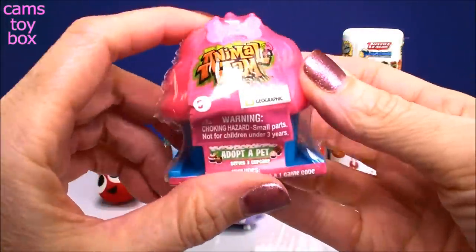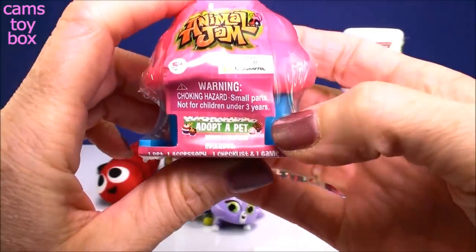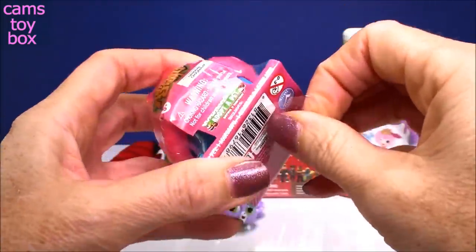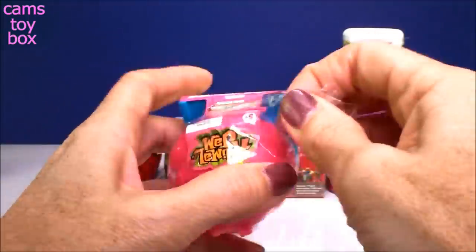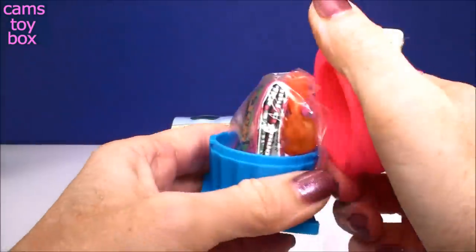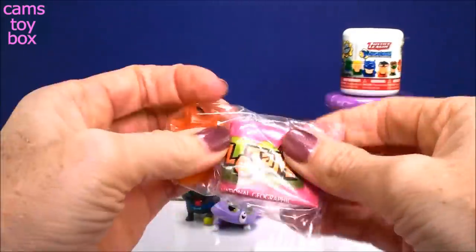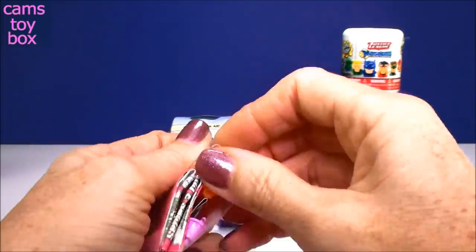Here's another one. This is another video game you can play - this comes from Animal Jam. It's called an Adopt a Pet, and this is the Series 3 Cupcake Edition. It includes one pet, one accessory, a checklist, and a game code that you can use in the game. So those are really, really cool. Here's our little cupcake. Pop off the top and inside you get a little bag with everything included. Let's check it out.